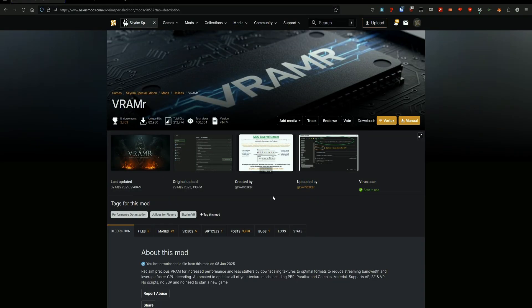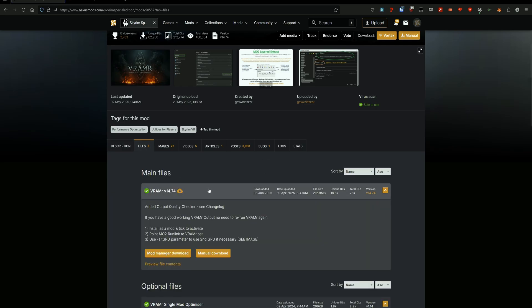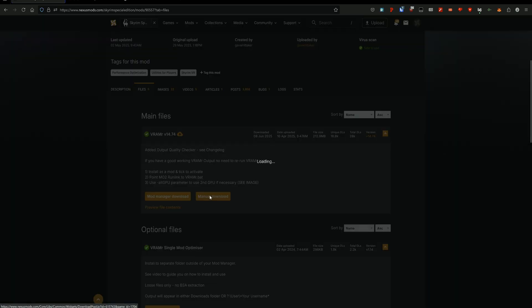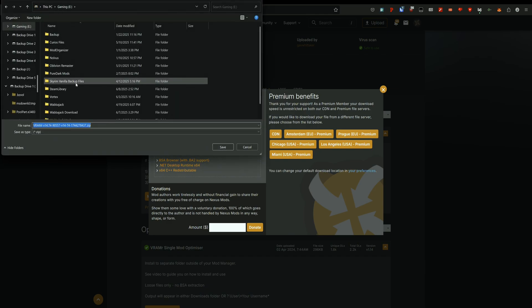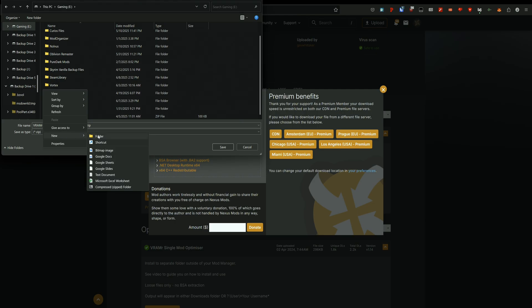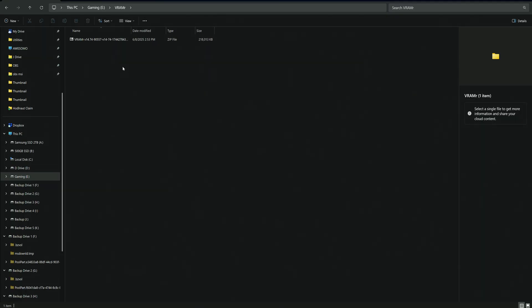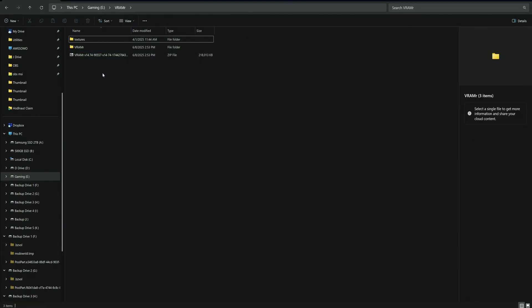Here we are on the VRammer Nexus mod page — I'll link this in the description below. We're going to go to the files tab and download the latest version with a manual download. I'm going to put this on the same drive that has all my mods on and make a new folder for it called VRammer. Then I'll go find the download, extract the files, and extract those two folders into that new folder.